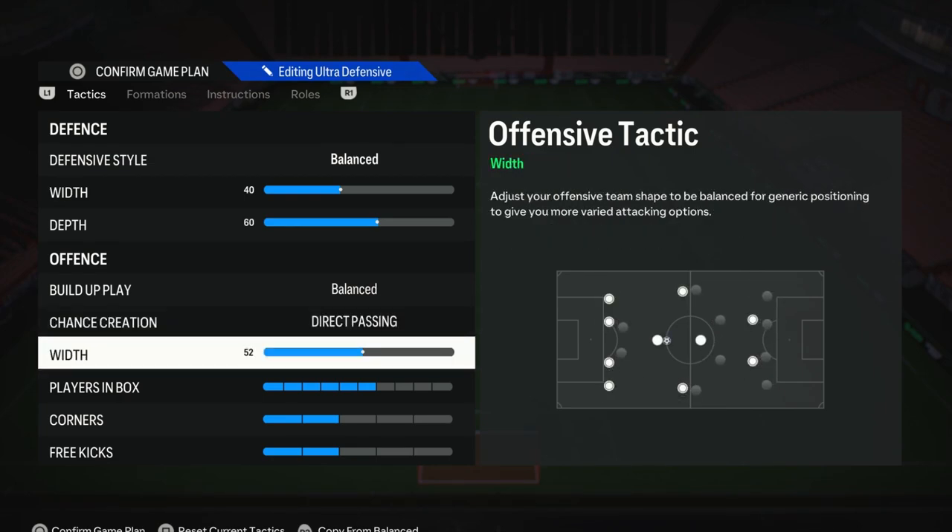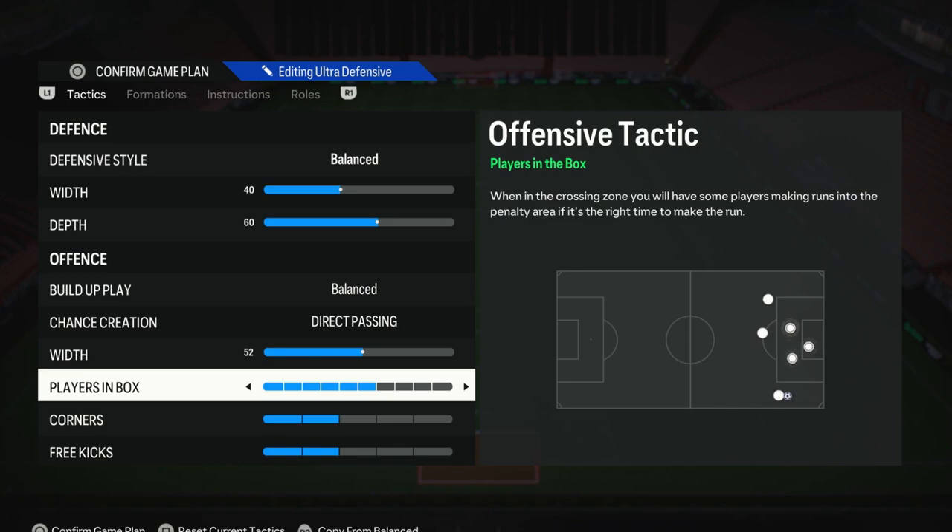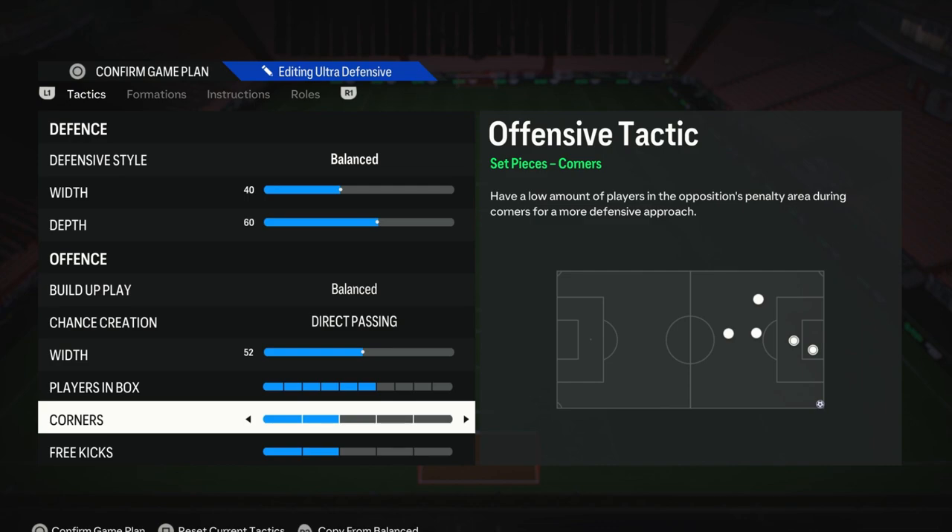For the width on the attack, I have it on 52. I wouldn't suggest something crazy high, otherwise your players will be way too far apart from each other, and on the flip side, you don't want it to be too narrow either, otherwise there's just no space to move. For the players in the box, we have this on 6, so we can get a few players into that penalty area without over-committing. For the corners and the free kicks, I just have them on 2.